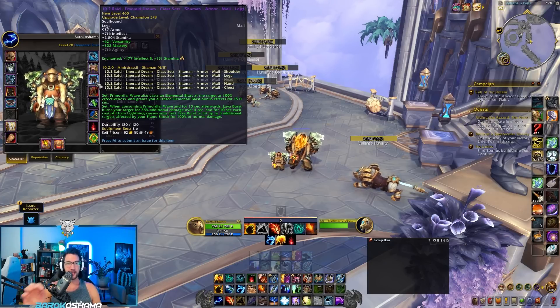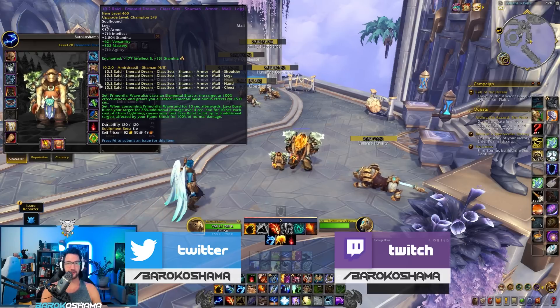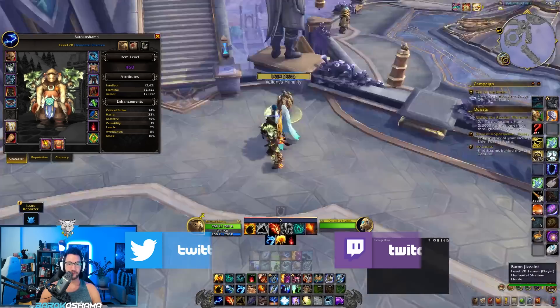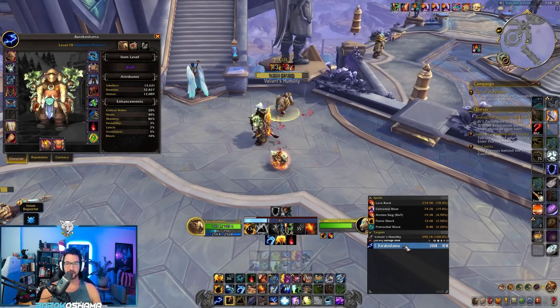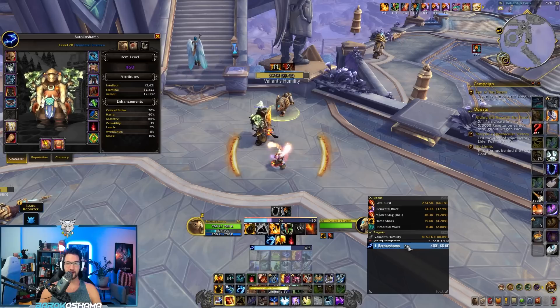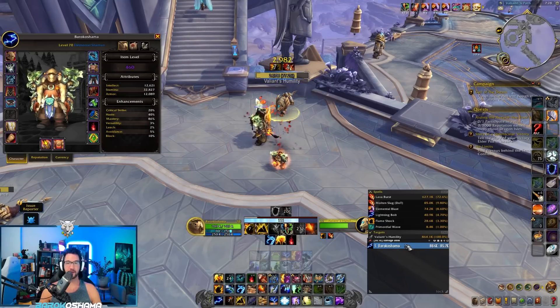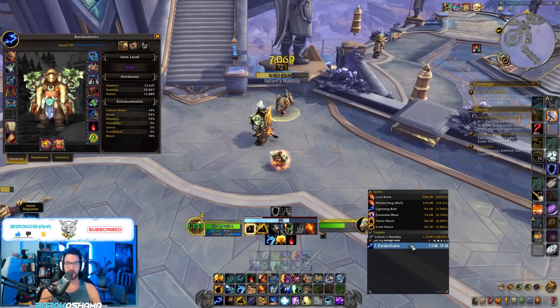To get some things out of the way: this 25% additional damage works like Ignite, meaning it's compounding — it stacks upon itself and refreshes the DoT every time you Lava Burst into the target during that first 10-second window. The buff or damage debuff is called Molten Slag — you can see it there — and it's refreshing every time Lava Burst goes in for those 10 seconds.